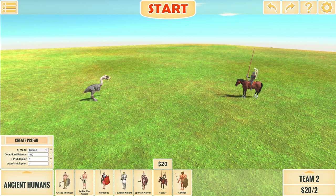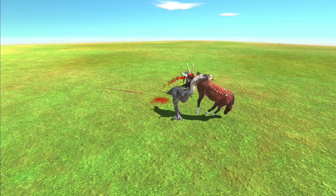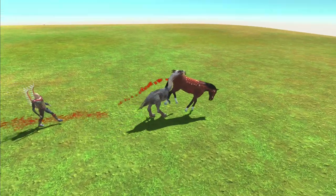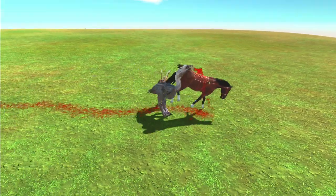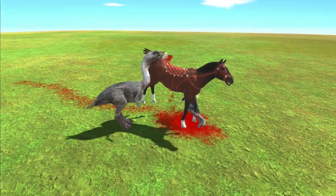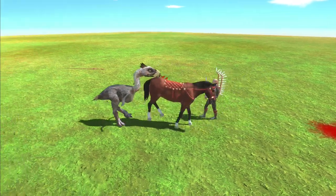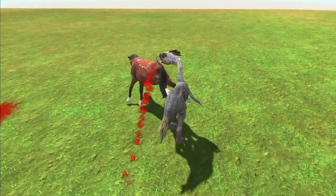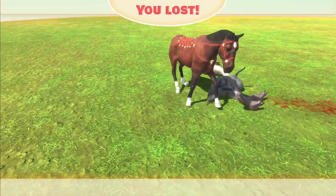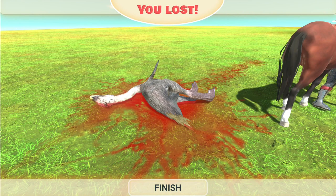A strange one next — a $20 Hussar. I feel like if the Terrorbird gets a good spiking in early doors he could take it. He's got the horse by the butt, but equally he's getting kicked the hell out of. The Terrorbird is literally killing the horse butt-first. The horse puts him down! A $20 unit has again put down a $25 unit.